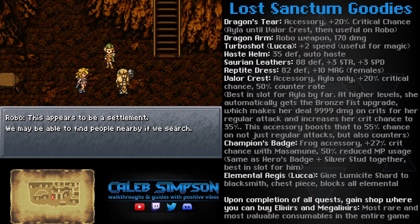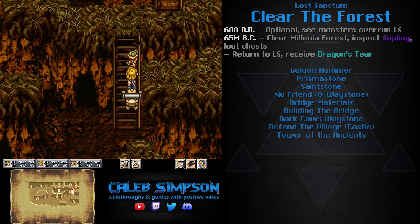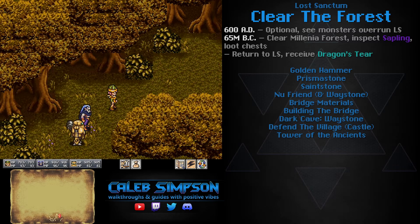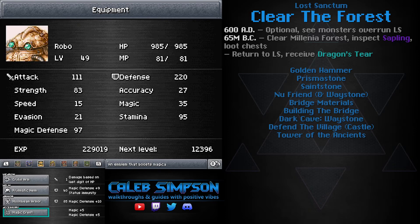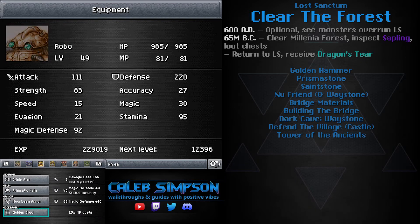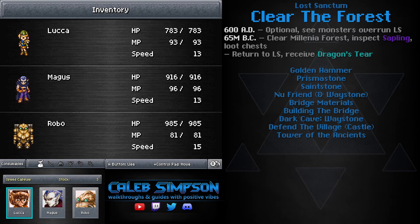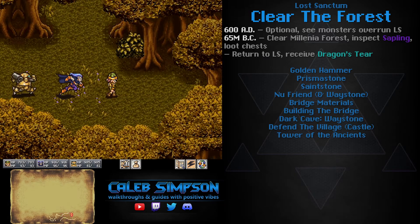Those are the reasons to do the Lost Sanctum. For the first step of this quest, you can optionally go to 600 AD, but entering in 65 million BC instead is fine. The Lost Sanctum is a series of quests. On the right side of the screen I have the current quest listed with various objectives. I show what time period we're currently in, objectives in purple text, and rewards or chest contents in teal text so you can glance at the screen and skip in the video to the appropriate quest you're currently on.